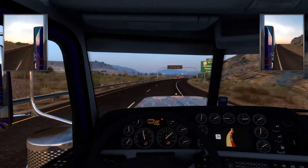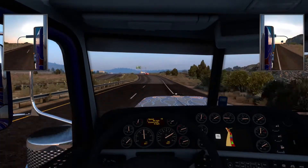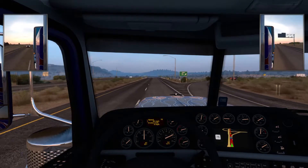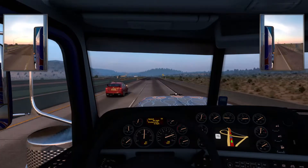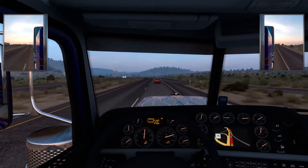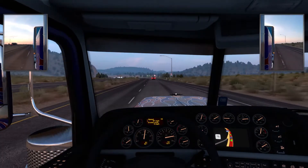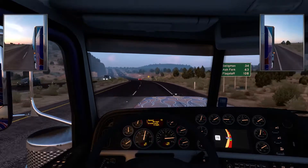The game has a setting for detours and random events — it's a probability thing, so you can increase the probability of random events. There are two separate controls for detours and random events. For the next video I might increase either one. With random events you can have construction, lane closures, single-lane roads with a timed traffic light, car accidents, traffic stops, traffic jams. With detours you can have actual road closures that set you back for hours.